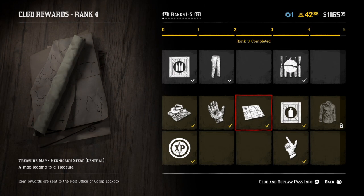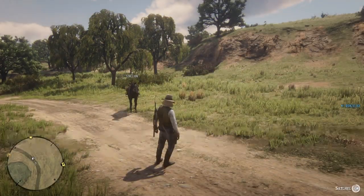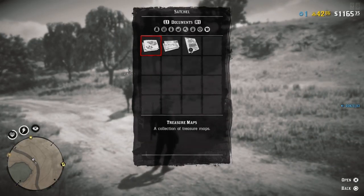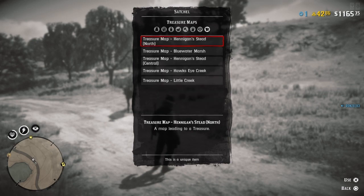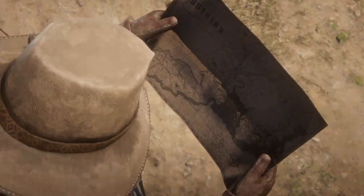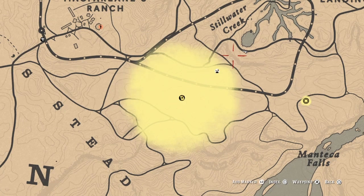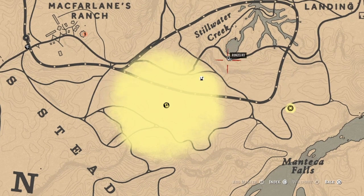We are actually gonna go to that location right now. What you want to do is get out of this menu screen, go to your satchel, go all the way to the left, go to treasure maps, go to Hennigan's Stead Central, and it's gonna pull out the map and show us right where it is. Luckily we are not too far away, so let's get to that location.